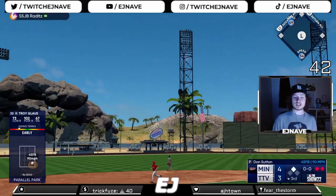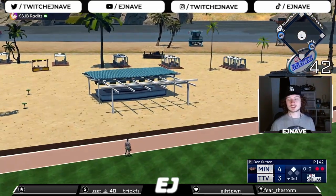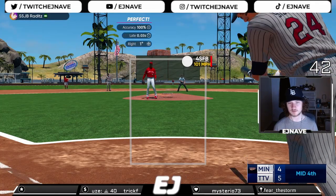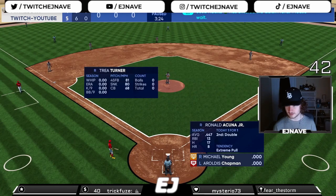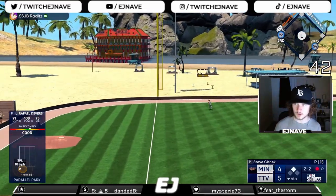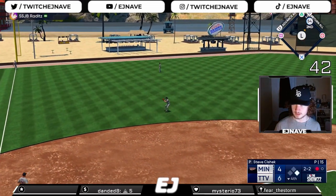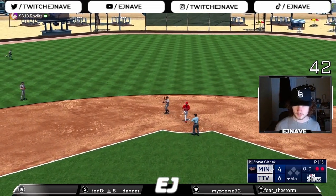Troy Glaus deep to left field — that ball is deep and gone, a long home run for Troy Glaus. It's a 5-3 game and we strike the next batter up and in with the fastball. We get out of it, still with the lead — we gotta score some runs. There's a line drive to left field, ball gets all the way to the wall, that's gonna score me another run. We're gonna send the runner to second base but he's gonna be thrown out — good throwing from his outfielder. 6-4 game.